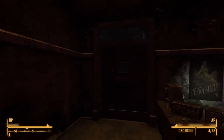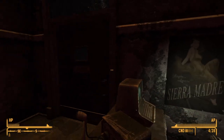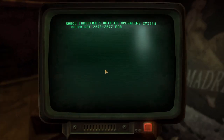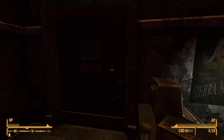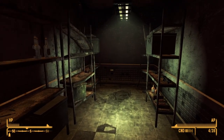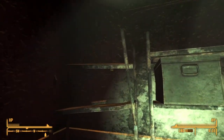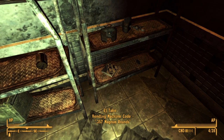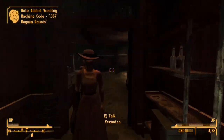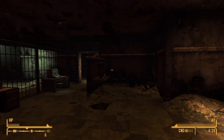The final one in the police station is going to be in this contraband room. It's going to be locked until you hack into this terminal and disengage the contraband room lock. Go ahead and open it up, and it should be on one of the shelves here — .357 magnum rounds. That's just four of them. There are plenty more to go.